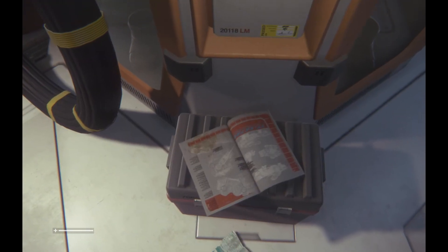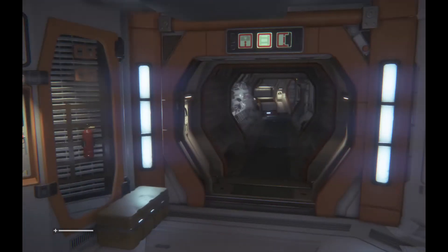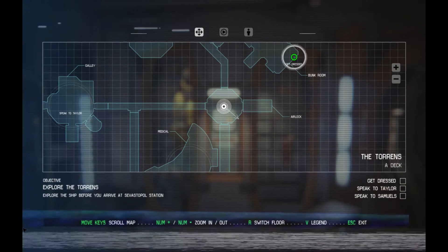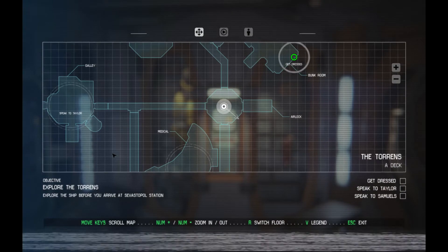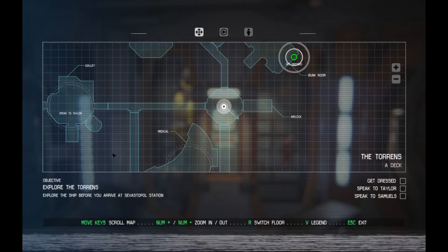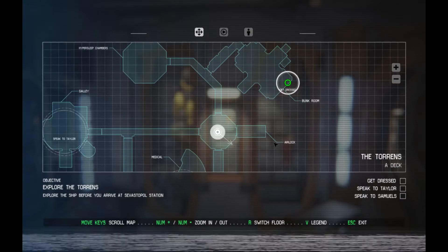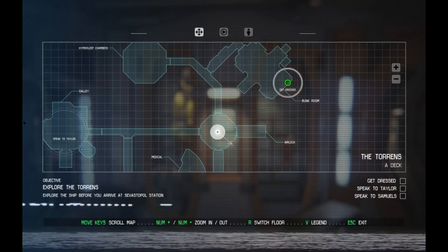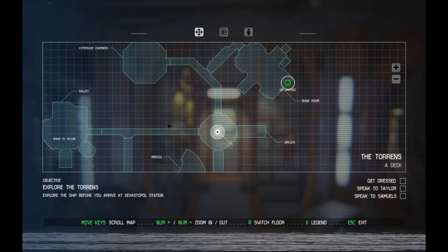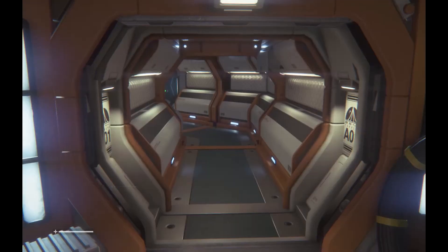What do we have here? That old guide - I've read it a million times. Is there one of these that says Ripley on it? I pressed my tab key to get to this menu. Explore the Torrens - explore the ship before you arrive at Sevastopol Station. Get dressed, okay, I guess that's my goal. Looking at the map, I need to turn left and go this way. Well, I figured that out pretty easily - that's cool. We'll go down here and take the next right.